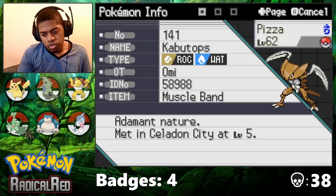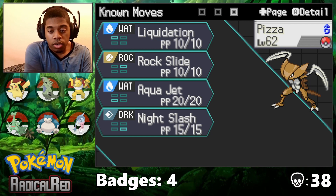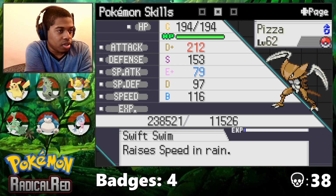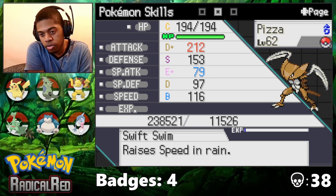We have Kabutops — I wasn't using it for Sabrina, I don't think — but Liquidation, Rock Slide, Aqua Jet, and Night Slash. We're actually doing a rain team; it has Swift Swim and a really cool other ability. Oh, you know what, I forgot to max everything's IVs, so I think I'm gonna go do that before I move on.